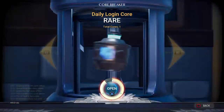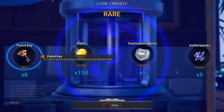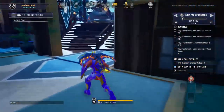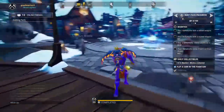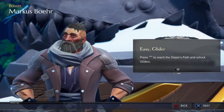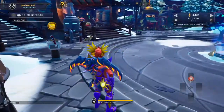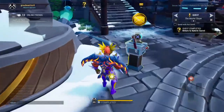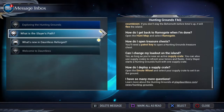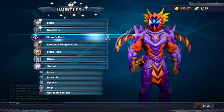Daily login call. Patrol key - oh yeah, I forgot about the patrol key. Easy Glider - easy glider, I'm not using gliders on the Slayer's Path. Speak of Kurt Colwell. Let's go and talk to... what's this? I've already read all this. Marcus would. Okay.